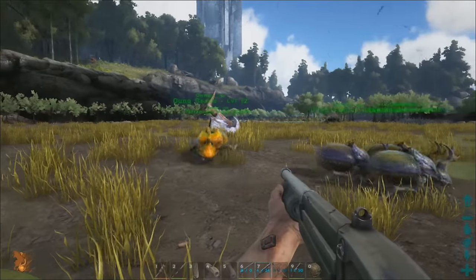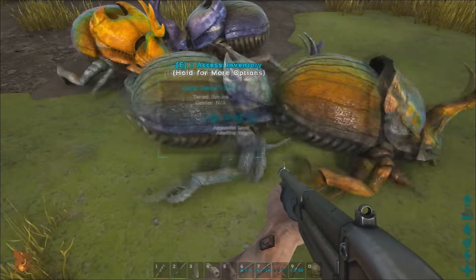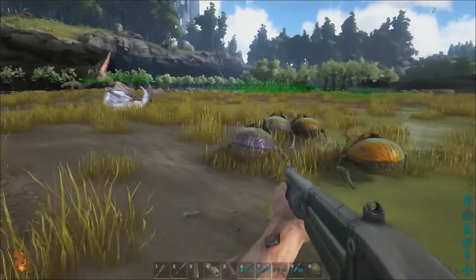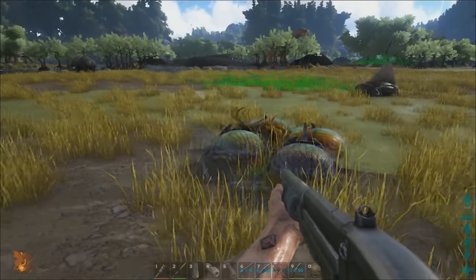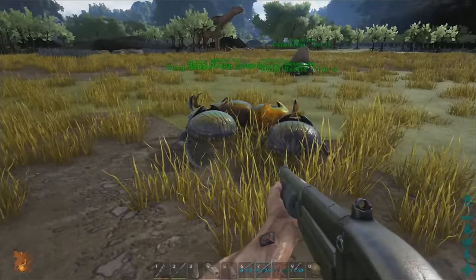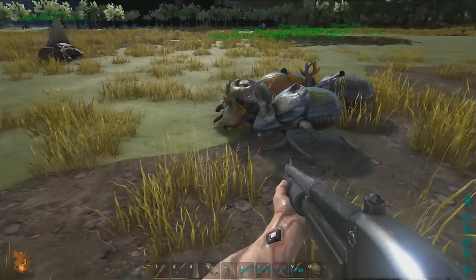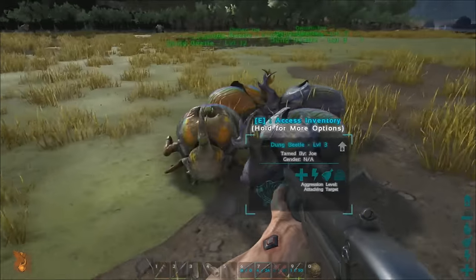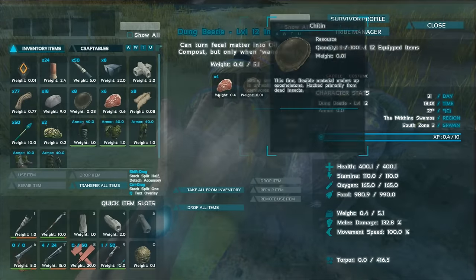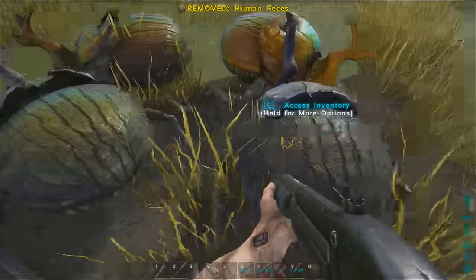I've got myself some dung beetles here. By the looks of it, they eat meat for their food source. In order to tame these you need to feed them feces - they work the same as monkeys would. You walk behind them, follow them about, and feed them feces. If you get in front of them, they seem to attack you, so it'll probably be better if you trap them in a box and do it that way. If you just throw feces on the floor, do they pick it up?